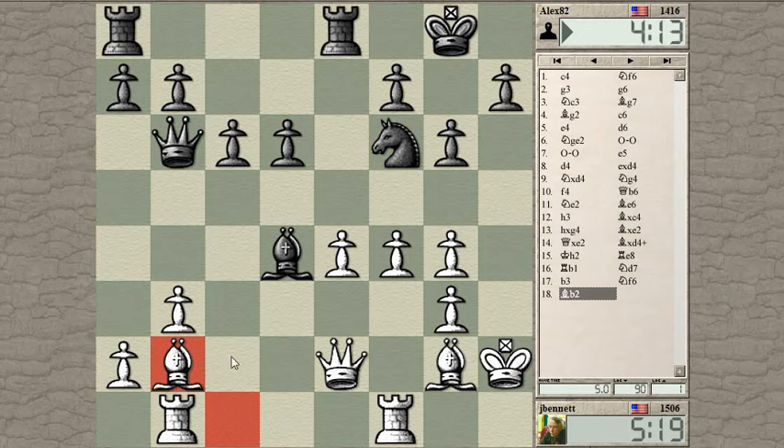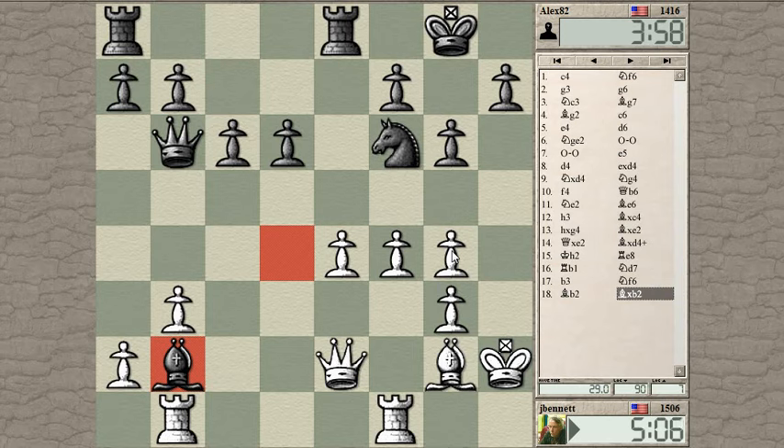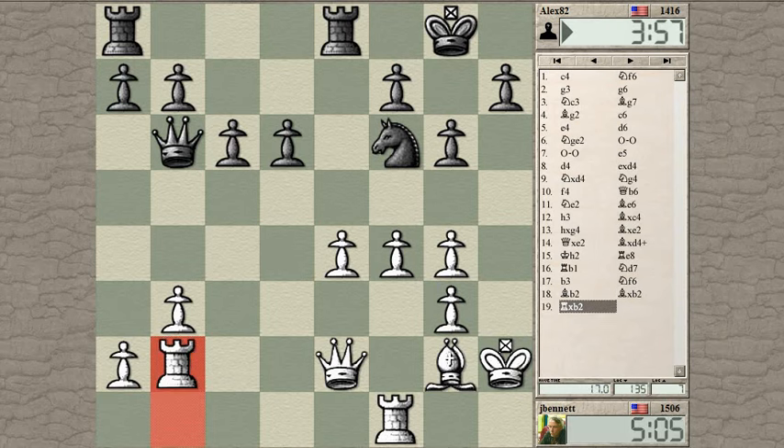His knight is looking at the g4 square — I don't want him to win yet another pawn. So bishop takes b2, rook takes b2. If he moves the bishop away — queen takes, let's check this out — queen takes knight here check. Knight g4 check just looks too dangerous; king gets forced to the back row. Let's play this then — now at least I'm preparing to double rooks, rook to d2, rook to d1, put some pressure on this pawn.